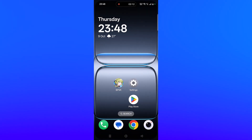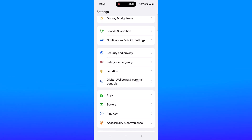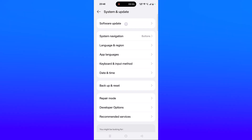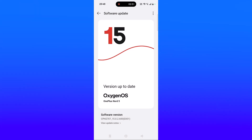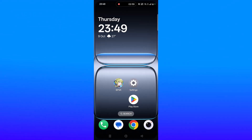If your problem is still not solved, update your device. Open Settings, scroll down, click on System and Update, then click on Software Update. If any update is available for your device, download and install it, restart your device, and then launch the game and check.